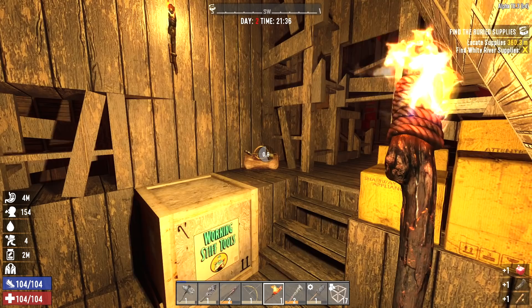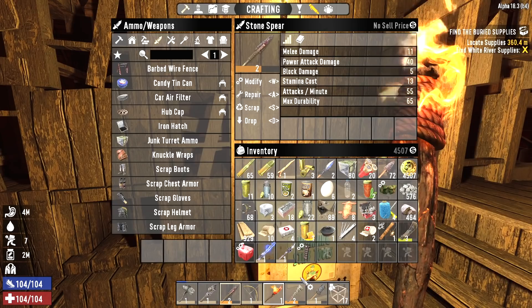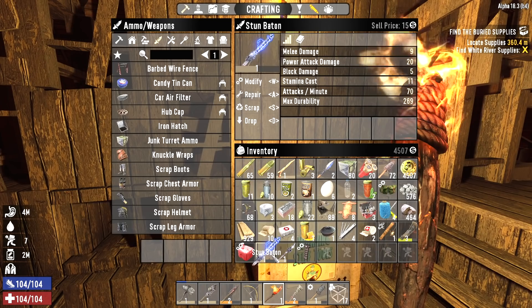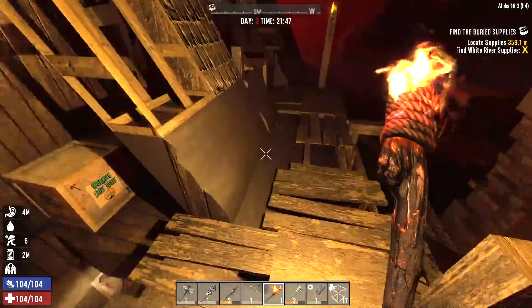Let me see — level two stone spear. It actually does a little bit more damage than the level one iron spear, but the power attack is better with the iron spear. I think I'll just scrap both of those weapons. The spear will give us iron, the stun baton we can sell the parts. Those two crates we'll deal with later on after we're done with the horde.